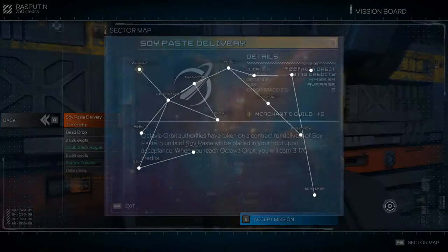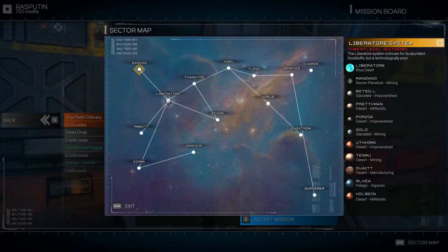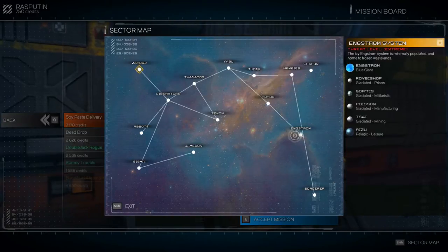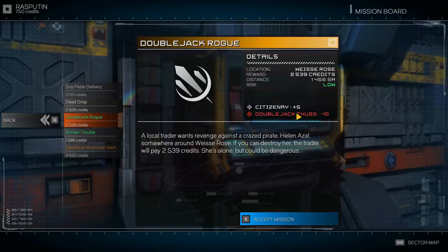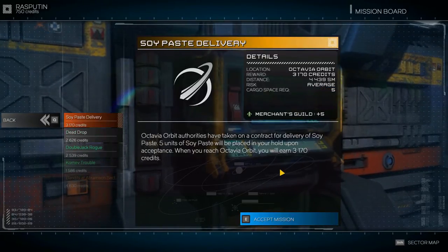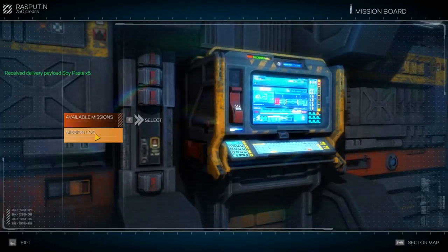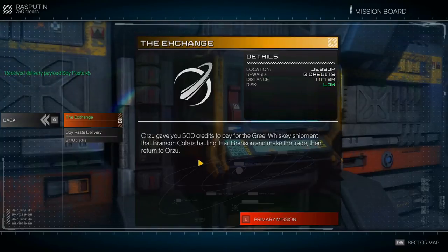Do I wanna do that? Oh, there we go — sector map. So we are in Zardoz right now. There are different planets in each of these. Threat level extreme. Are there gonna be like more planets? Because none of these are what we saw on the news board. Should we get some beginner stuff? There are factions as well — probably a good idea to try to get some merchant guild reputation. Delivery of soy paste. No time requirement. Let's accept that. We wanna get to Branson Cole in Jessop. Alright, so where is Jessop? It's a planet in this sector. Let's depart the space station.